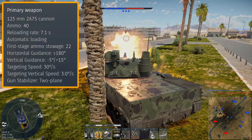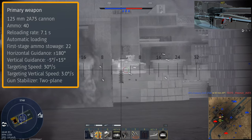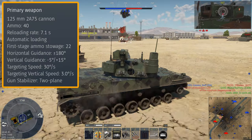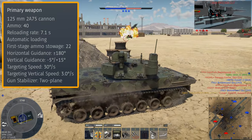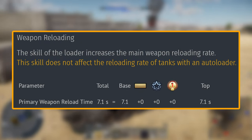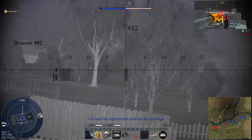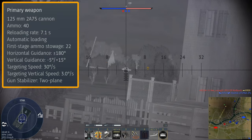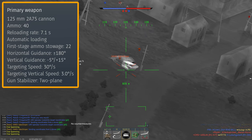Luckily, we do have the 125mm 2A75 cannon — an upgraded version that can take higher pressure main gun rounds. This tank can carry 40 rounds into battle, but the first stage ready rack holds 22, so don't take more than 23. The T-72 style autoloader gives a reload rate of 7.1 seconds, which is a little slow but workable if you don't play aggressively. The 5 degrees of gun depression limits your ability to use ridgelines and some of the better sniping spots in War Thunder.